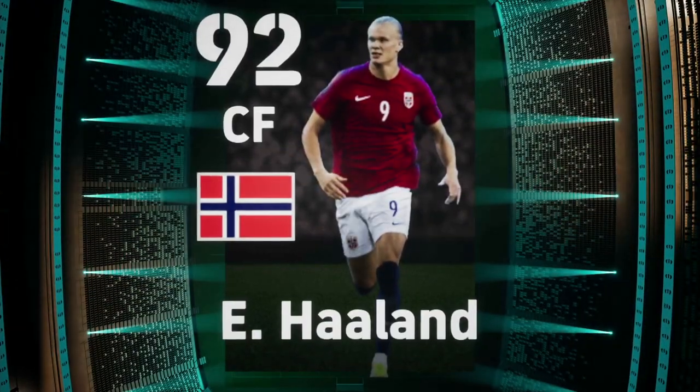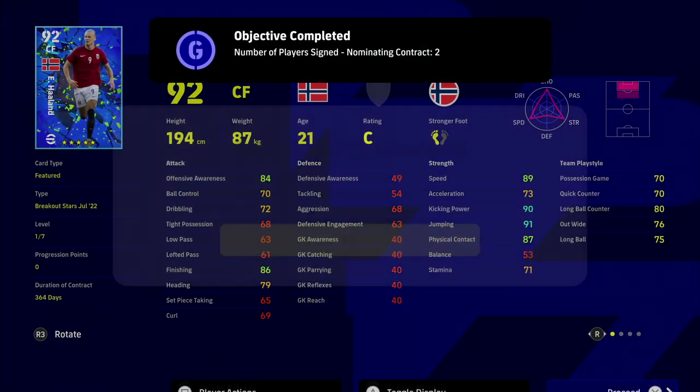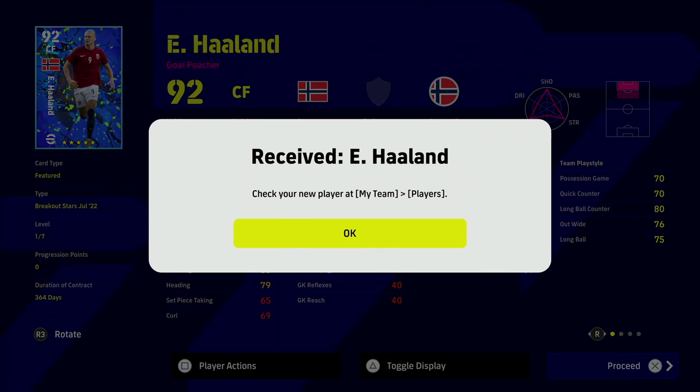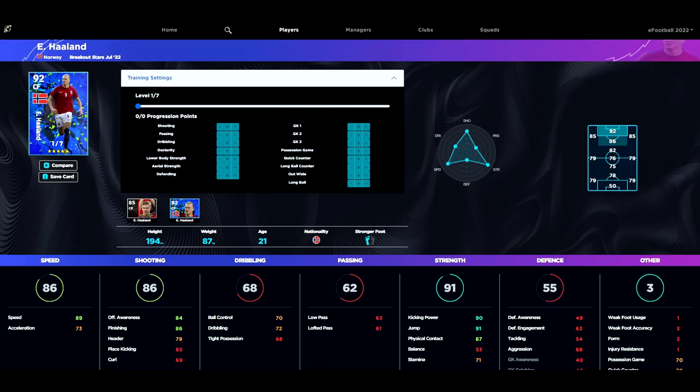There are a couple of issues with Haaland's stats — check out the review I'm doing soon. I've also done a full Breakout Stars breakdown. He is a beast, but his balance is really low which is a bit of a worry. In the air he should be quite decent, and I'm going to use him as a super sub. Checking on eFootball DB, his stats are quite insane if you ignore the balance and play him in a certain way.